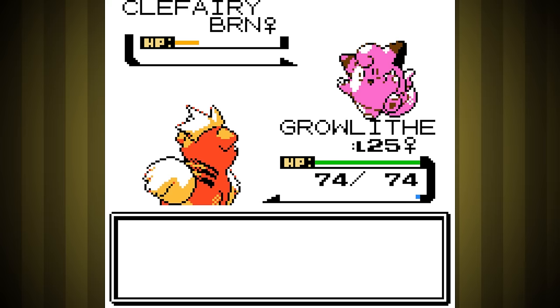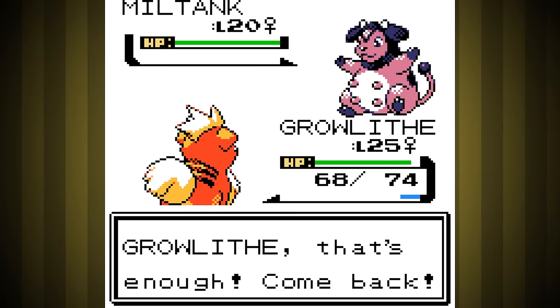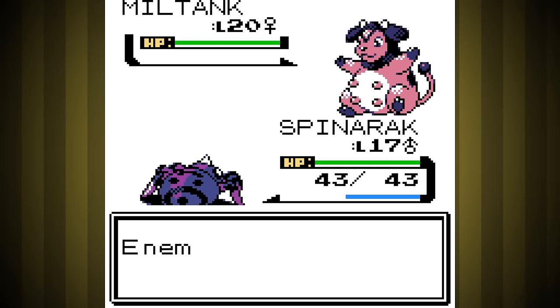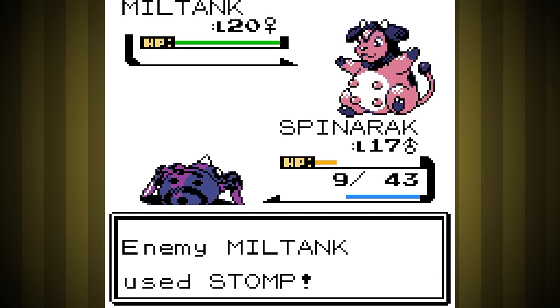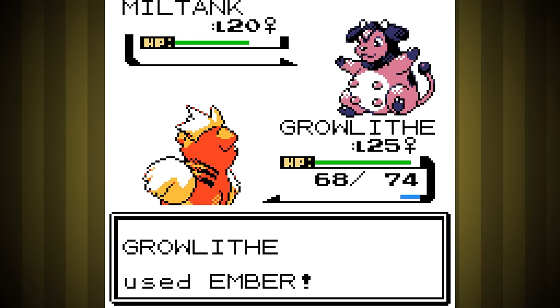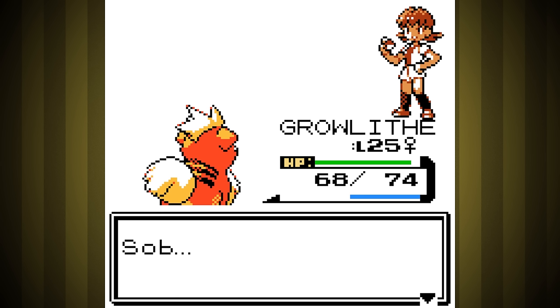I tried this with Growlithe at level 23 a dozen times and failed. So here we are at level 25, and I think we just won because the strategy worked out way better than usual. What I try to do each time is have Spinarak use Flash, then Scary Face, then back to Flash against Miltank. Usually I get one Flash, two if lucky, and never Scary Face. This time we got awesome luck with Stomps missing tons, so we ended up getting four Flashes and a Scary Face in. By the time Growlithe came out, Miltank had been blinded four times, so all of its Stomps just missed. I thought she'd start using Milk Drink, but she never did, so we just won. That was great.